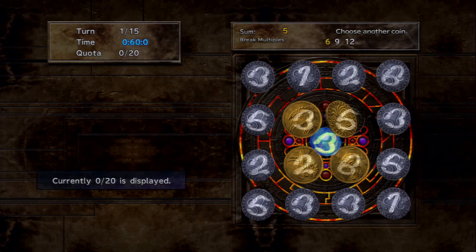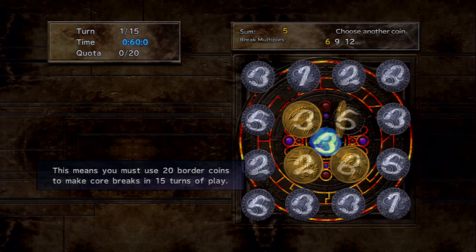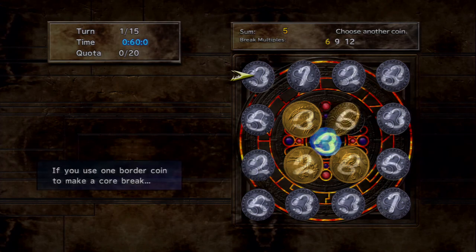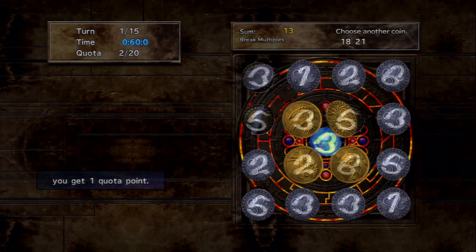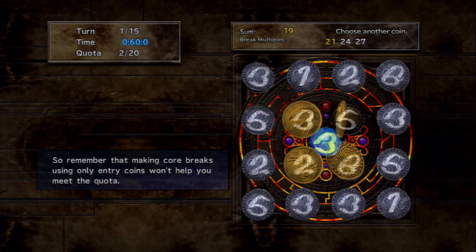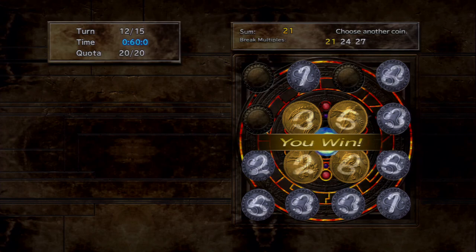The quota is shown in the upper left-hand corner — you need to use 20 border coins in this game. If you select an entry coin, it doesn't add to the quota; only border coins count toward it. You can use as many entry coins as you want but it doesn't help your quota. If you meet the quota before the turns run out, you win the game.